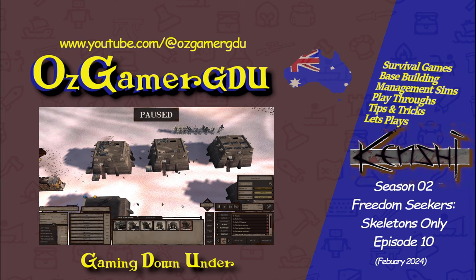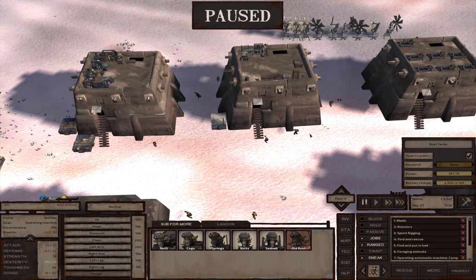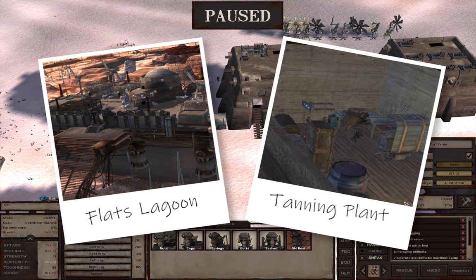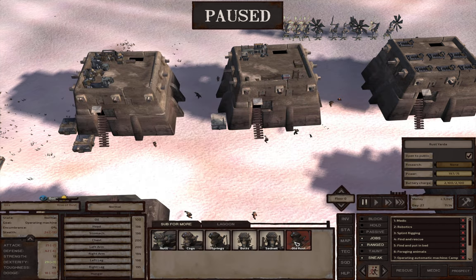Hello and thanks again for joining me for another episode of Kenshi with my skeletons only freedom seekers run. In the last episode we took Old Rust and Oils down to Flats Lagoon where we set up a little tanning plant. We've got Oils there set to forage animals and tan skins. Now I sent Old Rust home and he's almost home, but just as I stopped recording the last episode, I started getting chased by a big thing — and that is where we are right now.